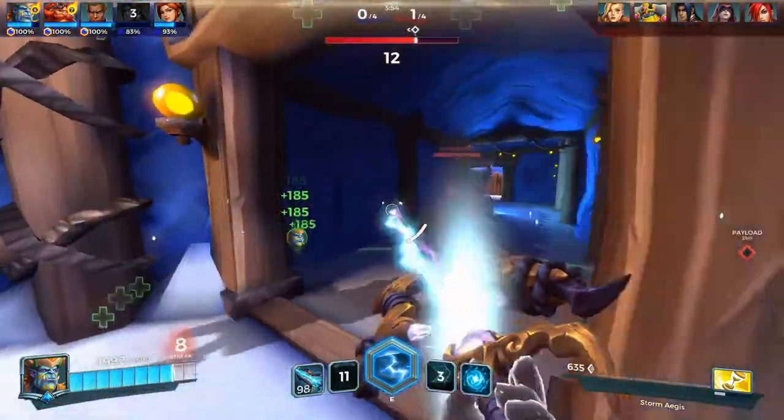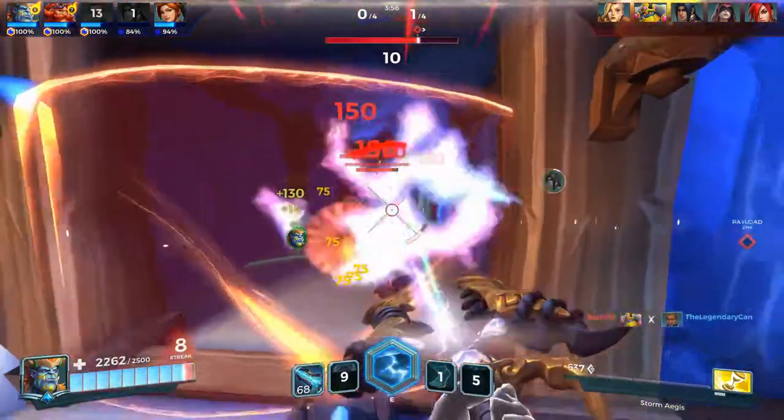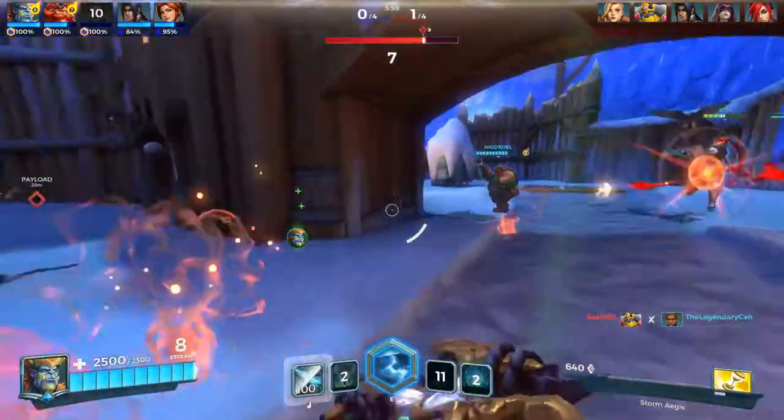Totemic Ward is the best option for his legendary card because it greatly boosts his healing output and can ruin any Bomb King's day with its CC immunity.